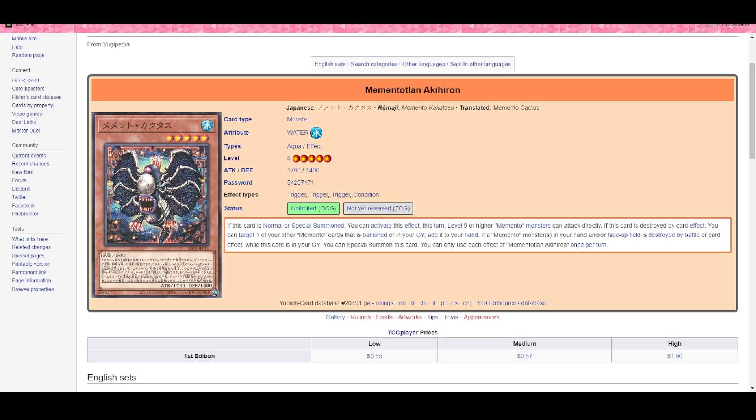Next up, Memento support. We got another Memento card — it's ugly, but excellent. When this card is normal or special summoned, activate this effect: your level nine or higher Memento monsters can attack directly. So Creation King at 3000 and Combined Creation at 5000 — both level nine and eleven respectively — can attack directly, dealing 8000 points of damage total. Memento now has even easier OTK routes. If this card is destroyed by card effect, you add one of your other Memento cards that is banished or in your graveyard to your hand. Excellent — probably a good one-of.